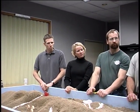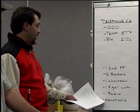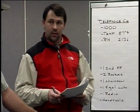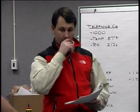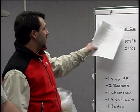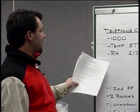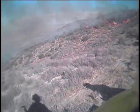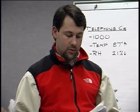Resources available in the scenario include a chainsaw on board, one five-gallon QB, one radio between a handheld, and pretty much any of the hand tools needed to put out the fire. The fire will be referred to as the Telephone Creek fire. It's 10 o'clock, temperature is 87 degrees, RH 21%, and conditions will trend toward higher temperatures and dropping RH as the day moves on.